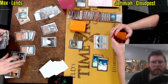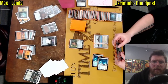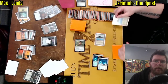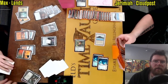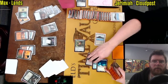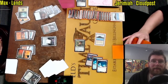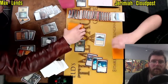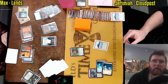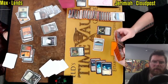A Life from the Loam now — going to grab Blast Zone and a Grove of the Burn Willows. Grove is the land drop for the turn. End of turn, Elvish Reclaimer going to grab a Vesuva, copying Cloudpost. He's going to be untapping with ten mana, even with these Rishadan Ports. Jeremiah getting dangerously close — and there's Uro. Green Sun's Zenith, the colorless requirement very welcome. You have plenty of colorless mana with this deck; it can be a little tougher to get the blue and green you need.